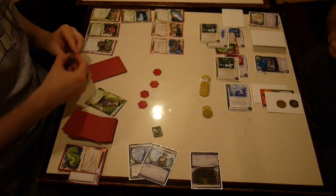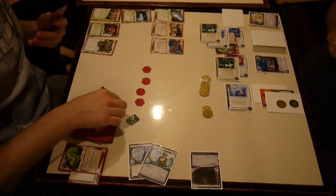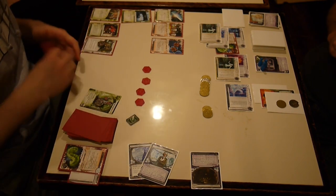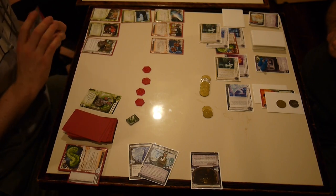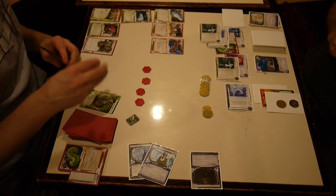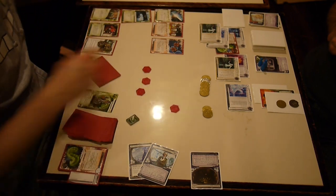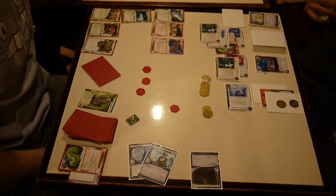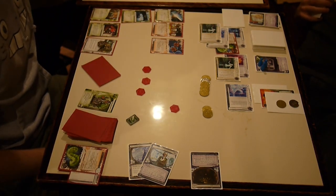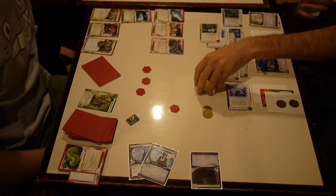Now that I have an advanceable card on the table — you just want to have an advanceable card always on the table as much as possible. Running R&D, running HQ — he can get in. He can Data Sucker the Bastion. I'm going to advance that card with my Matrix Analyzer. If he lets me even have one advancement on that card and it's a Mandatory Upgrades, then it's a whole turn earlier I can score it.